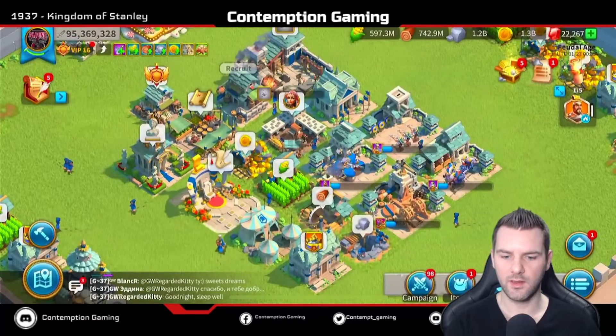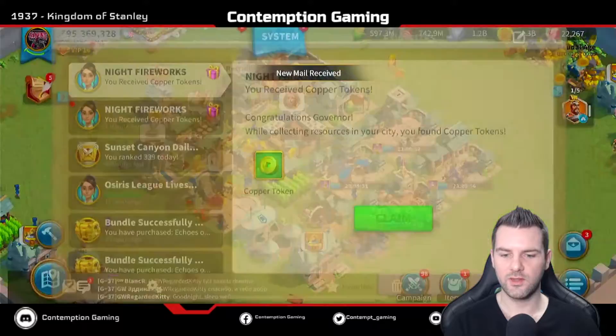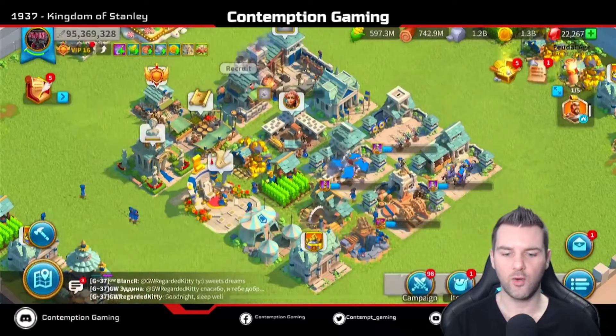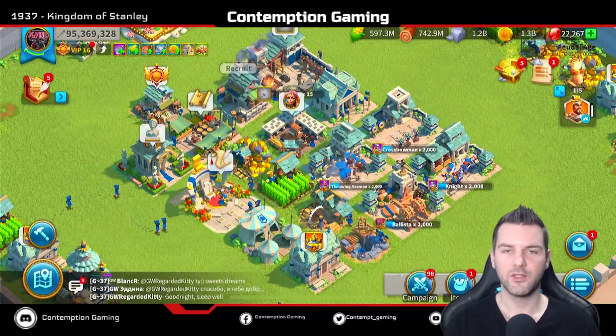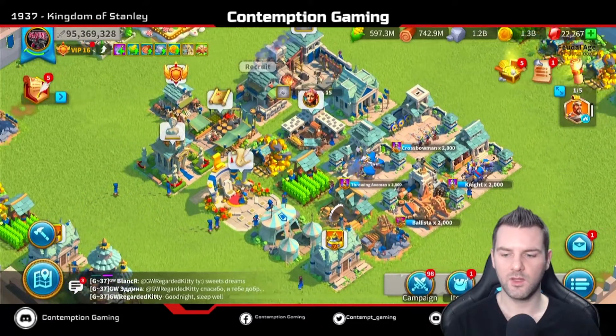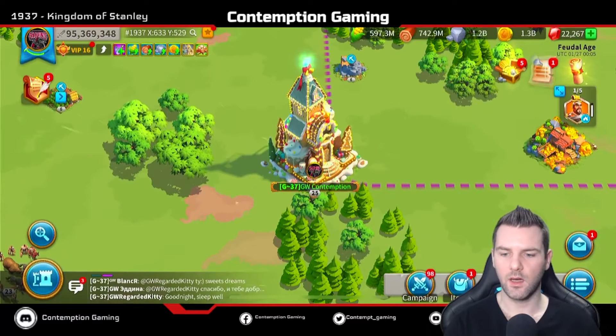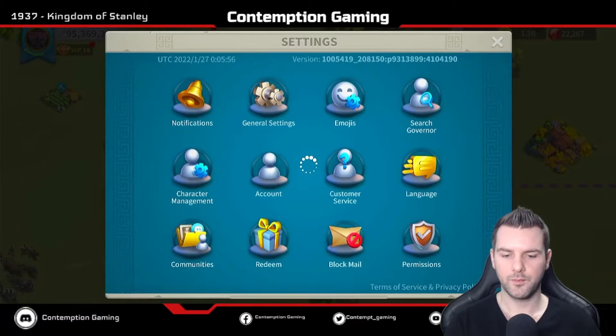I can collect again and as you can see I got two copper tokens from a quick collect I did just moments ago, so it's definitely something you want to stay on top of.